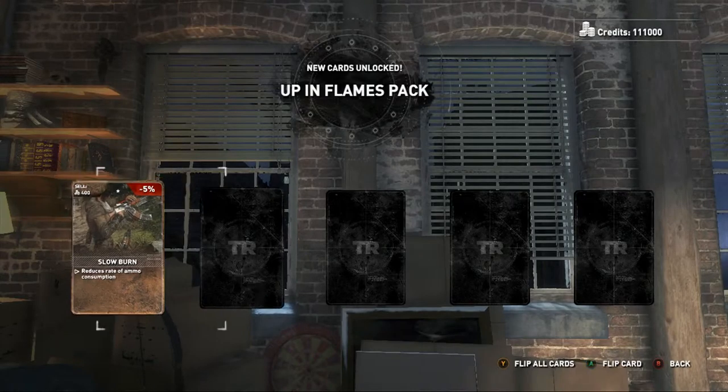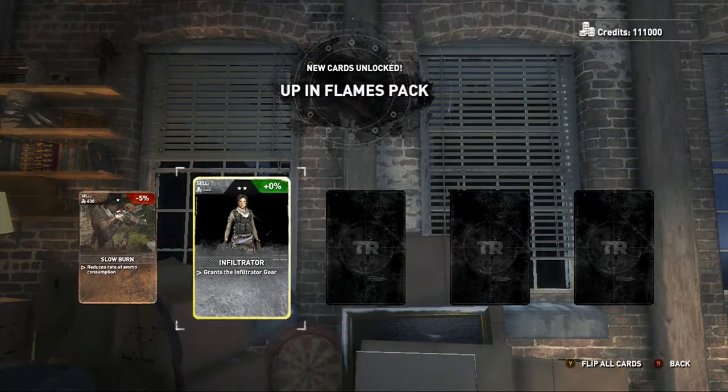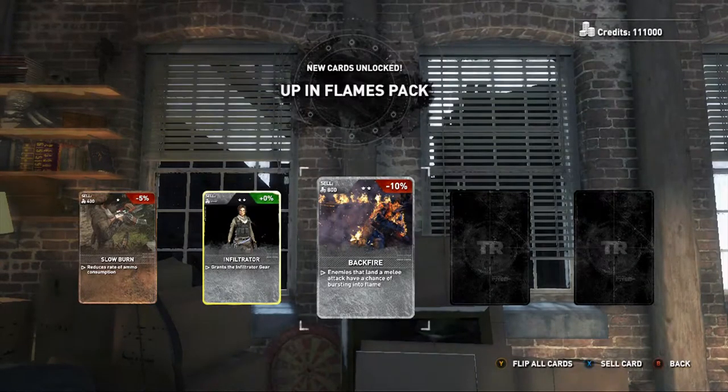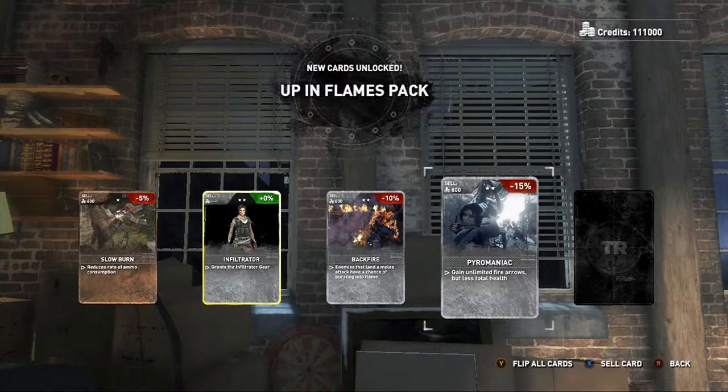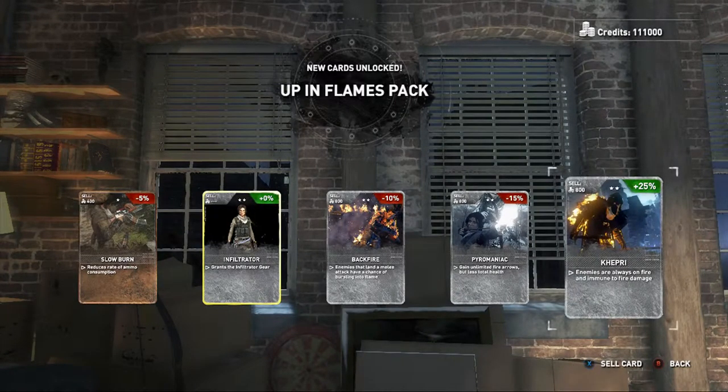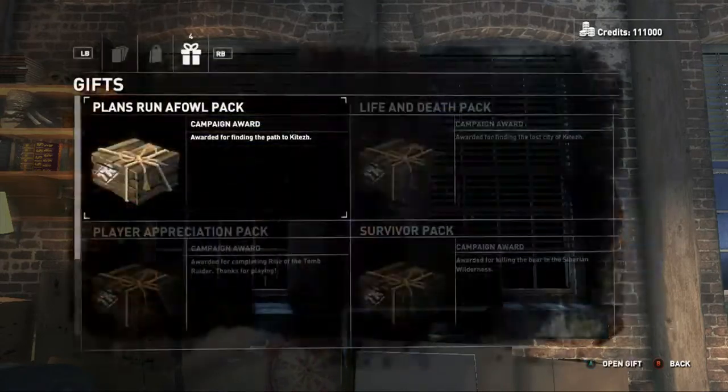We got Slow Burn — reduces rate of ammo consumption, grants the infiltrator gear, enemies that land a melee attack have a chance of bursting into flames. Backfire. Pyromaniac — gain unlimited fire arrows but less total health. Capri — enemies are always on fire and immune to fire damage, that's pretty cool.